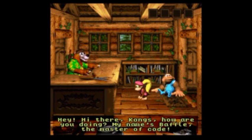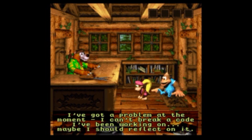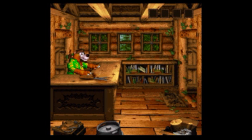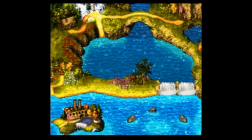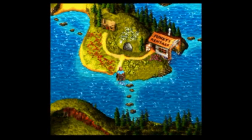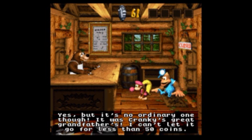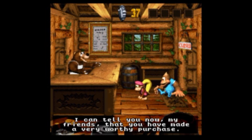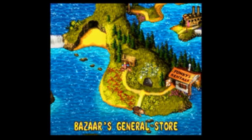Here we have Baffle's Code Room, let's go check that out. He says: 'Hey hi there Kongs, my name is Baffle the master of code. I've got a problem — I can't break the code I've been working on, maybe I should reflect on it.' Does he need a mirror? Super speed — let's go ahead and buy that mirror real quick because he said he needs to reflect on it. Yes, it's Cranky's great-grandfather's mirror — fifty coins. Got that mirror, which is pretty much the only reason you need bear coins in this game.